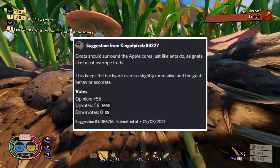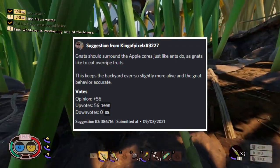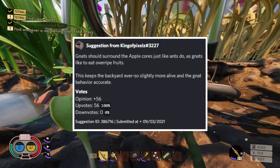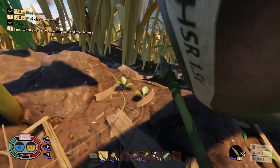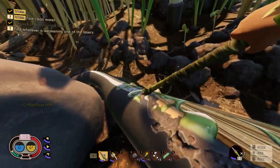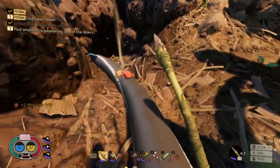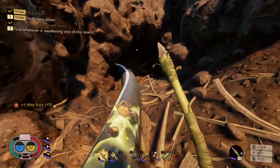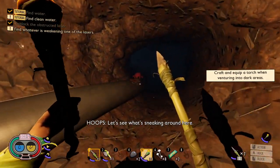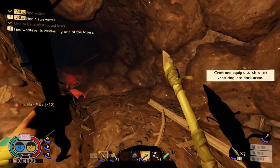The next suggestion comes from King of Pixels with 56 upvotes: gnats should surround apple cores just like ants do, since gnats like to eat overripe fruit. This keeps the backyard more alive and makes gnat behavior accurate. It would be an easy add for developers — giving us a guaranteed place to find gnats and farm gnat fuzz. Right now the only consistent place to find gnats is at the lights by the oak tree during nighttime.